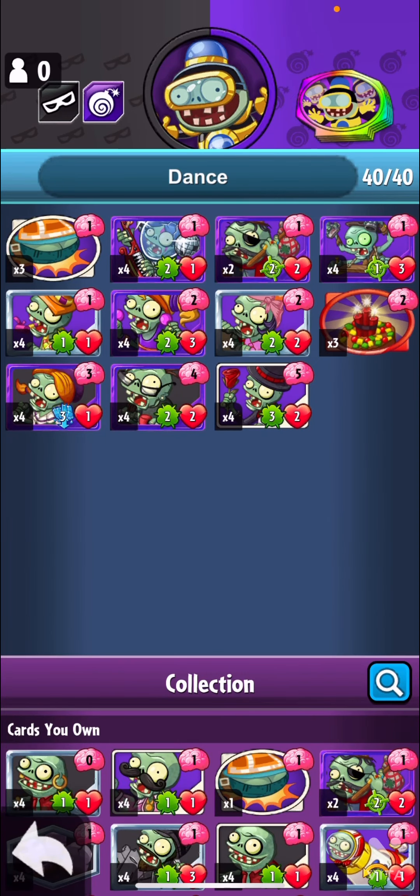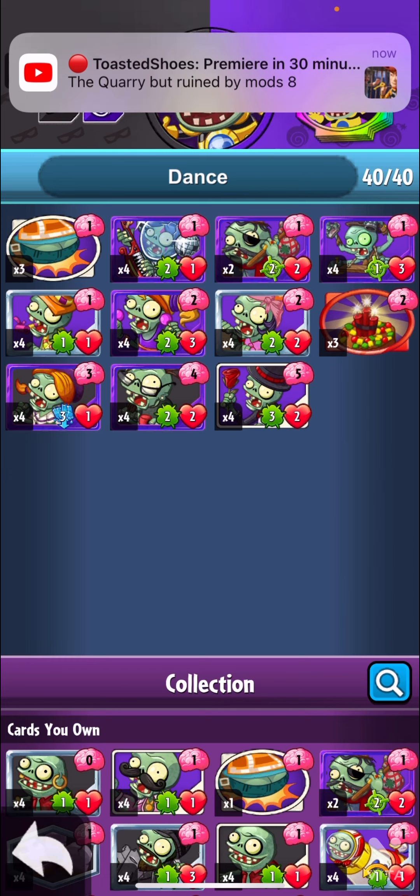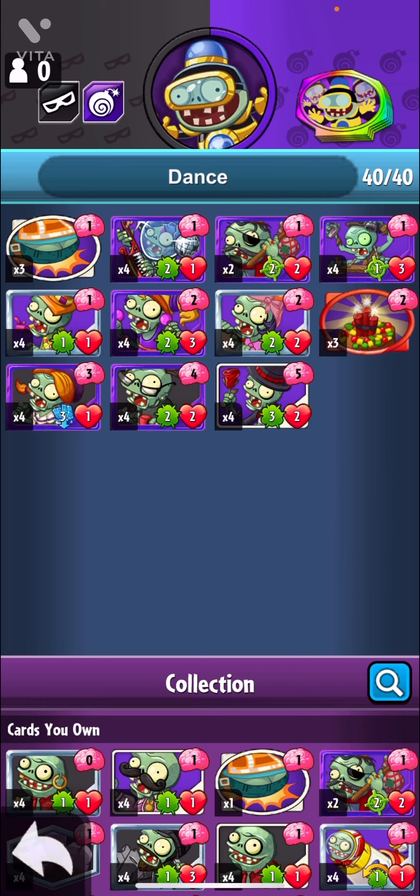Hello everybody, welcome back to a new video. Today I'm doing a dance deck with Infinity, my favorite hero in the entire game because I think he's the best. Now I don't see dance decks with Infinity at all — I've only seen one and that was by Fry, who as you know is like the god of PvZ Heroes. He made a dance deck that included Pogo and Mug — Mug is short for Mix-Up Gravedigger — and it was called the Unstoppable Dancing Deck.